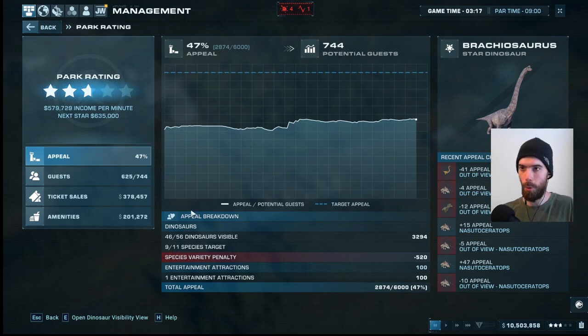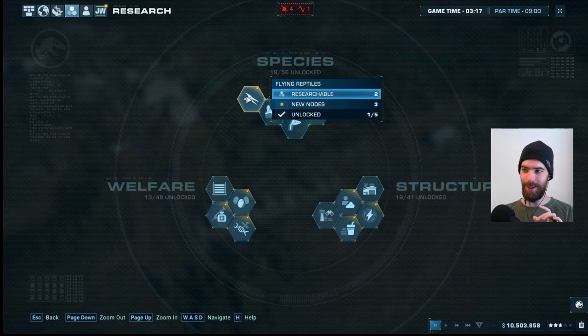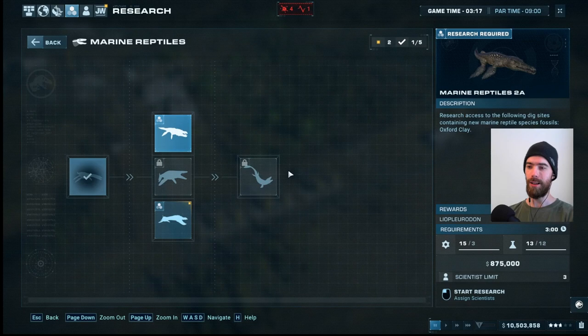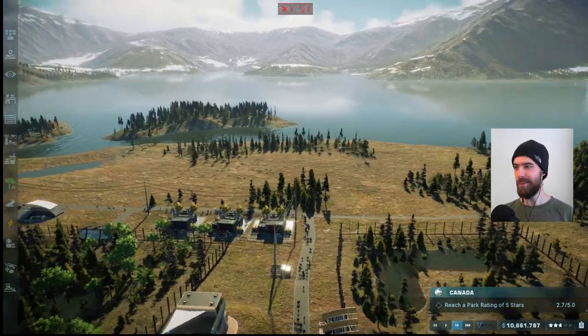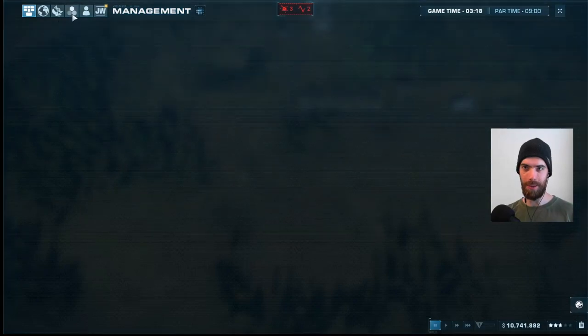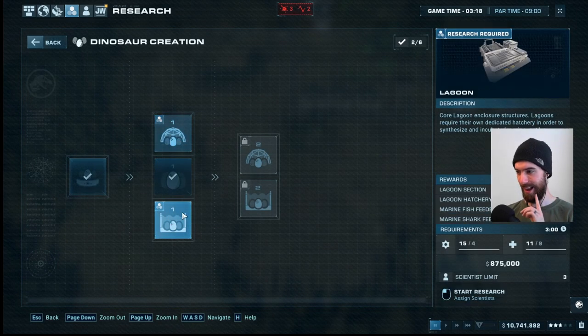Now it is time to start eyeing what we want to push us over the edge to five stars. We need some really big pieces. This star Brachiosaurus won't live forever — if he dies we'd lose our star dinosaur and a unique species count. We're looking for two new species to hit that 11-species mark. I'd really like to go for either the lagoon or the aviary as a way to have a high density of really interesting dinosaurs. Both have a critical path of dinosaurs that unlock for free, so you don't have to pay too much for research.